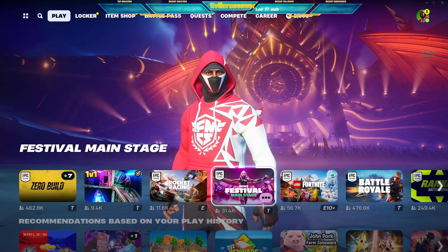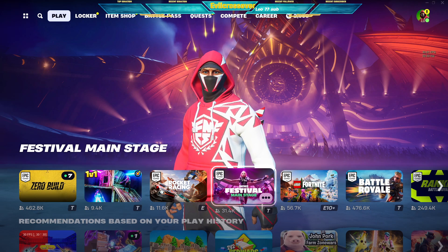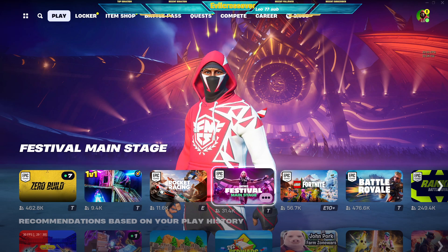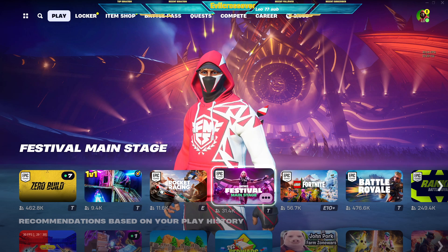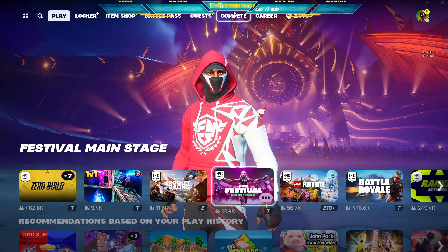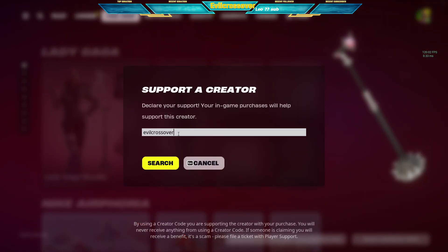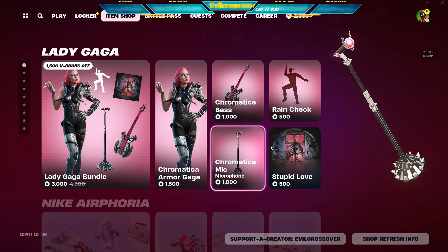What's going on everybody, back with another video. We're just going to go through the Fortnite item shop for February 27, 2024 — Fortnite Chapter 5. Let's see what they actually brought in to the Fortnite item shop today. If you haven't already done so, definitely use code evil crossover in the Fortnite item shop — I really appreciate it. Let's get to it, check it out.